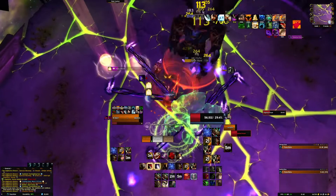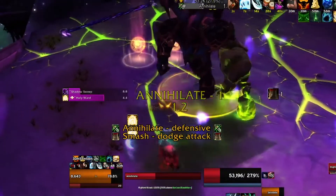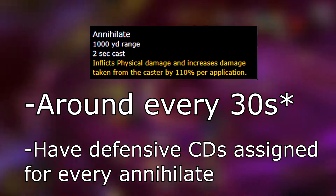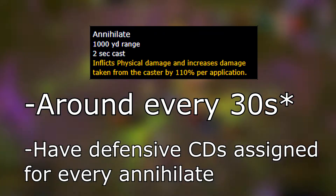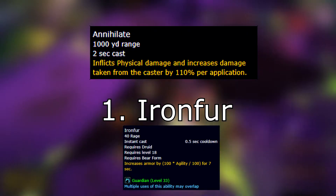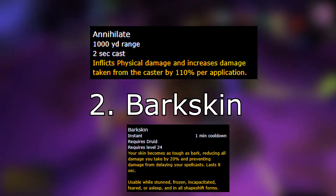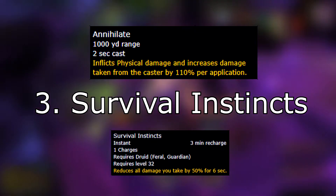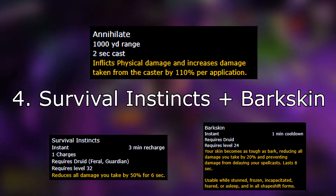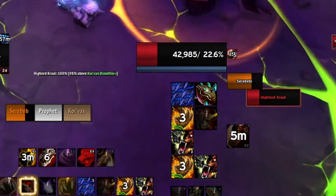New in Phase 2 are purple beams that travel across the platform — they will drag you along if you get caught in them, but you can just jump over them. Cruel's Annihilate is cast about every 15-20 seconds and deals 110% more damage with every cast. You need to assign your cooldowns respectively: the first one doesn't deal a whole lot of damage, so you can take it with just an Iron Fur. The second will deal a ton more damage — save Bark Skin for that one. For the third, use Survival Instincts, and if you get a fourth, use Bark Skin and your second charge of Survival Instincts and pray. You can set up your UI to remind you of this defensive rotation, which definitely helped me memorize it.